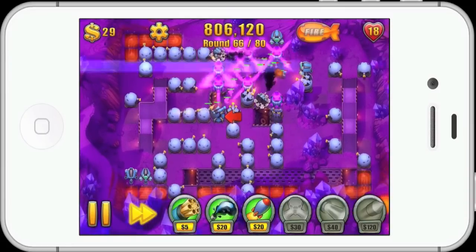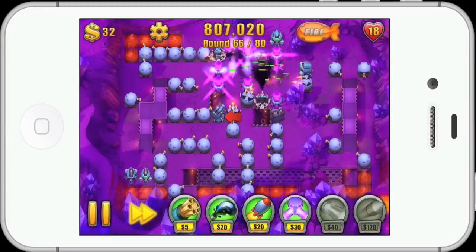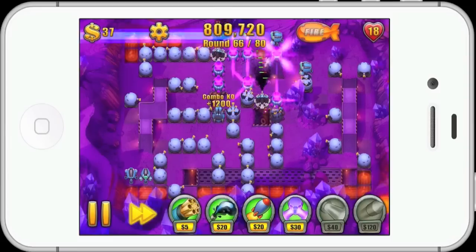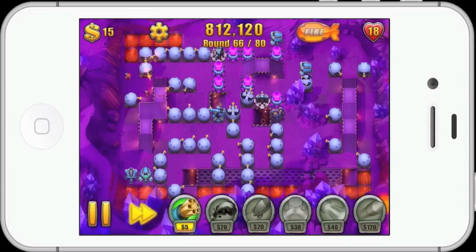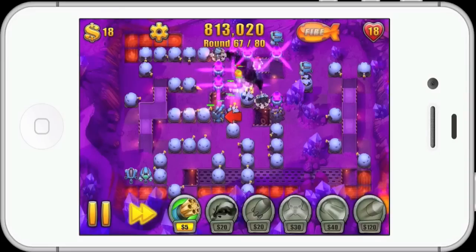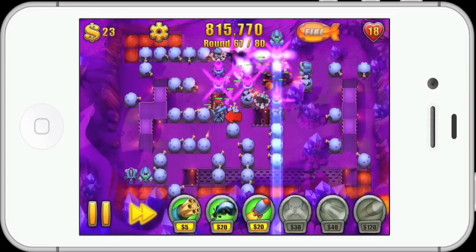My next railgun is probably going to go next to the rocket launcher on the right, if I can afford it after the upgrade. I've got 18 lives left and just over 10 levels to go. I actually think I might be able to do this.